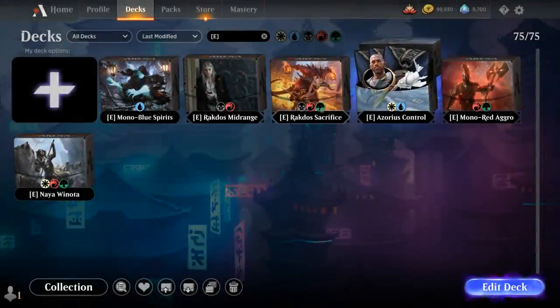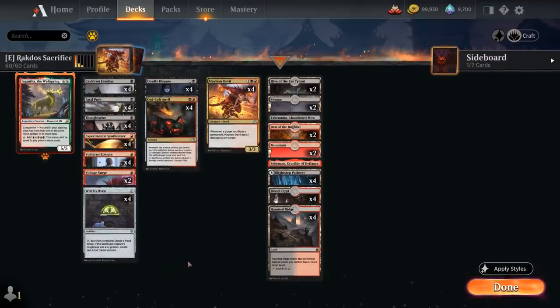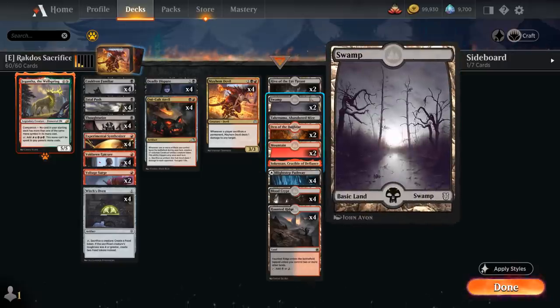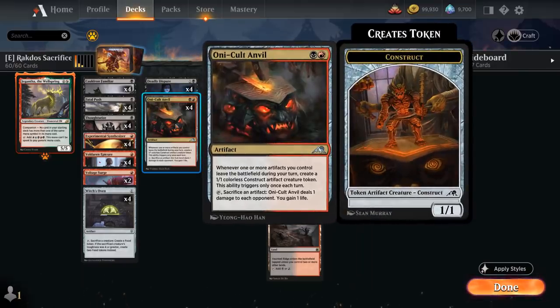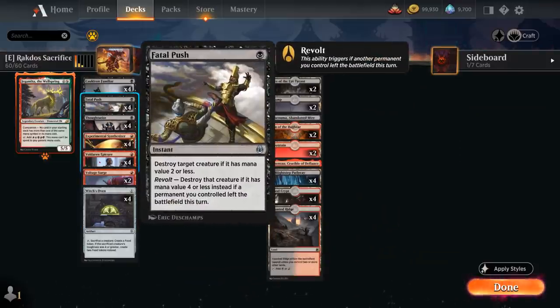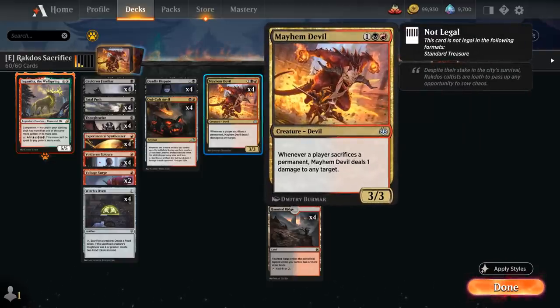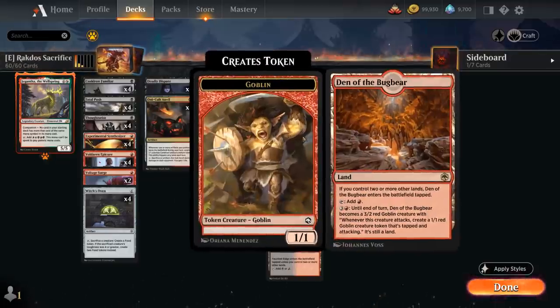That's Blue-White Control. Next up is Red-Black Sacrifice, which is more of an artifact sacrifice deck and didn't need to change compared to the Pioneer version — basically a one-to-one recreation, maybe with Urborg replaced by an extra Swamp. It's a classic deck using Witch's Oven plus Cauldron Familiar. We've got the Anvil making various 1/1 tokens and rewarding us for sacrificing artifacts, the Synthesizer for card advantage, and the Epicure providing a blood token when it enters as a good enabler. Thoughtseize as hand disruption, Fatal Push and Voltage Surge as removal, Deadly Dispute for card advantage and treasure tokens, Mayhem Devil as another great payoff for any sacrifice deck, and we get to play Lurrus as companion with a few creature lands and some Channel lands in the mana base.